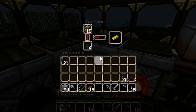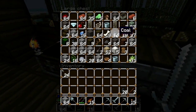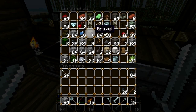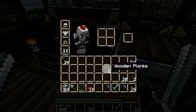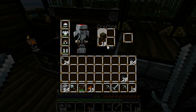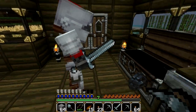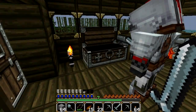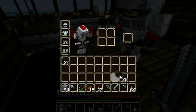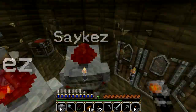Oh, you made another chest? Did you take all the gold? I put the gold in there. Alright, it's in the left one. We need sticks. Got wooden planks, don't worry. I have 64 torches. I picked up coal. Let's go to my mine. Alright, let's go.